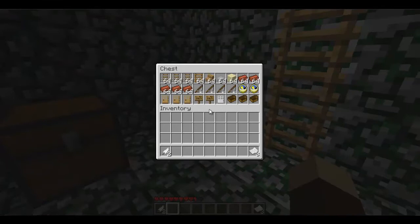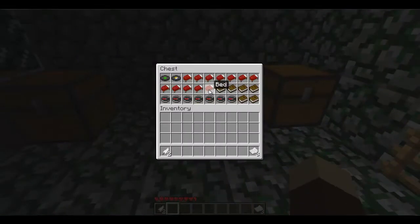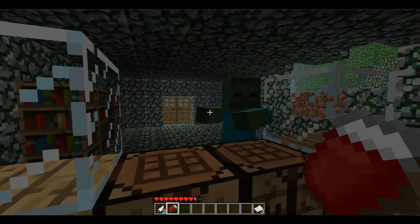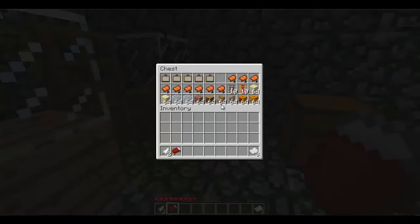Oh god, there's a lot. Yeah, I know — we got doors, beds. How did this zombie get in here? I don't care, we got beds. How did you get in here? We have beds. I'm gonna make us a full set of leather armor.